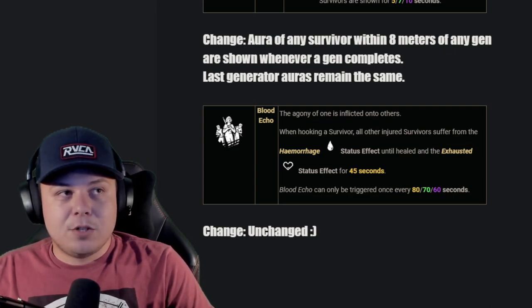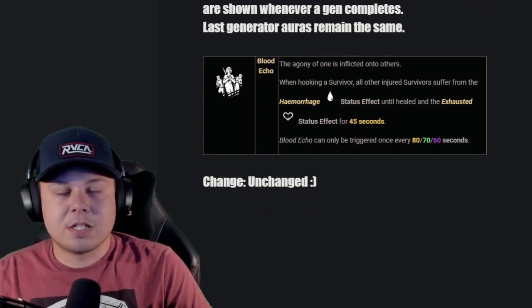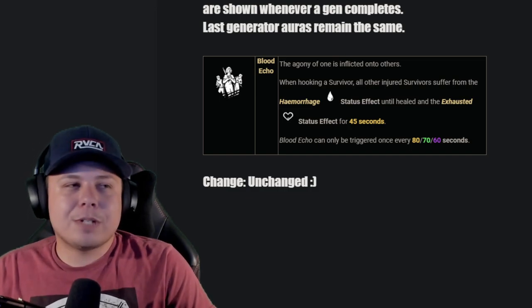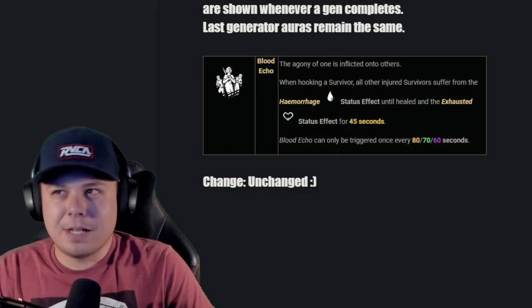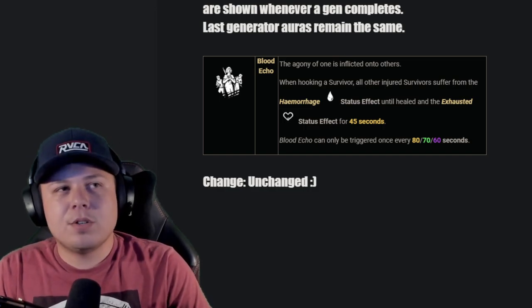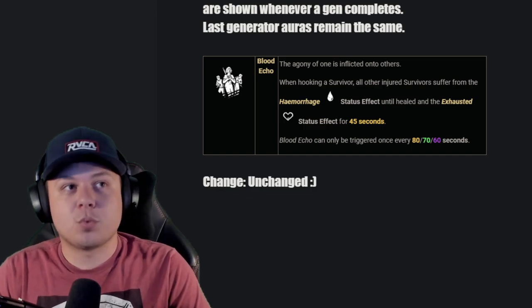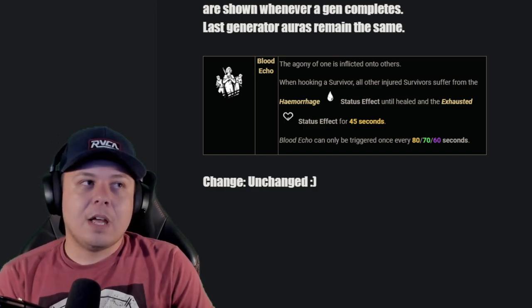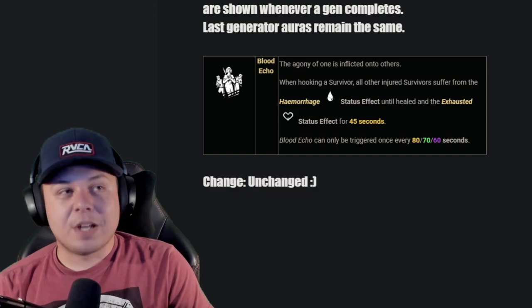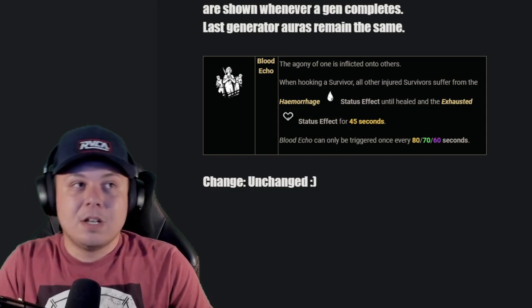Blood Echo: every time you hook somebody, anybody else that is injured gets Hemorrhage and Exhaustion for 45 seconds, with a 60-second cooldown. I think it's fine. Blood Echo is actually pretty intense to play against if you're playing against a Legion, Plague, or a killer running Sloppy Butcher. I've seen Wraiths run it and do really well. It's very, very strong, very underrated — I'm surprised more people don't run it because of how effective it is.